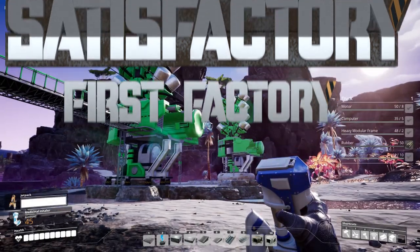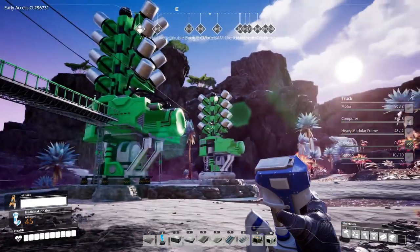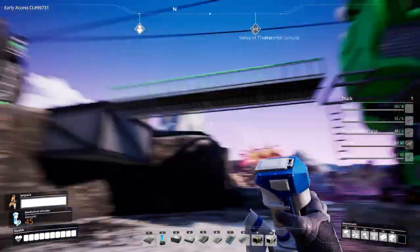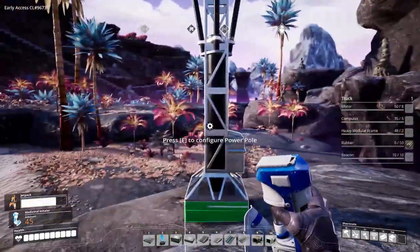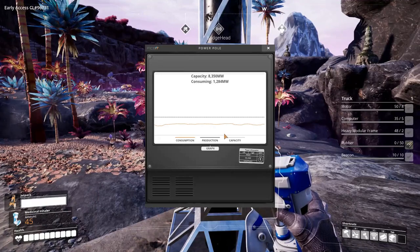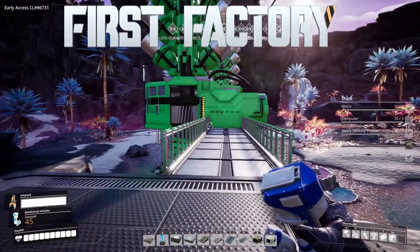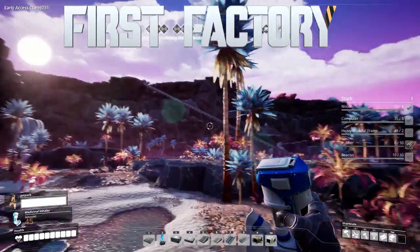Alright, here we go — Satisfactory factory tour. Here we are at the geothermal plant. I've got quite a few of these now. I don't think I've got all the spots but I've got 11, so I've got about 2,200 megawatts in geothermal alone, and then the rest in oil-fired plants.